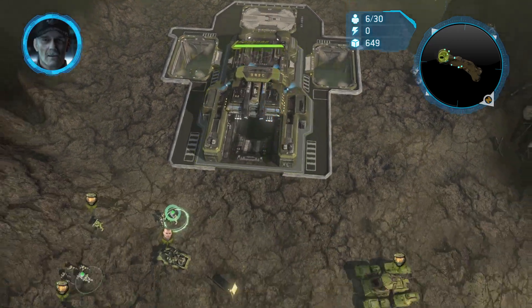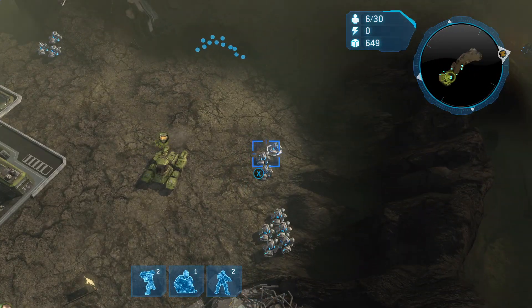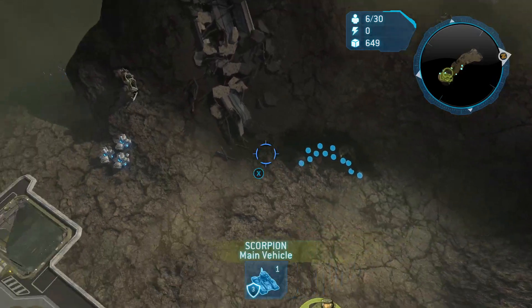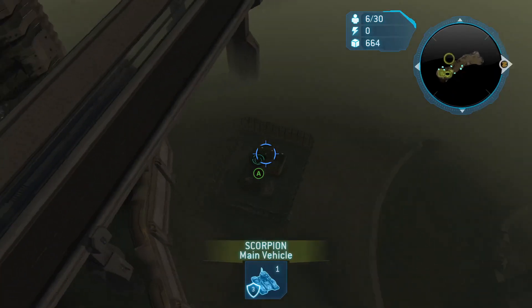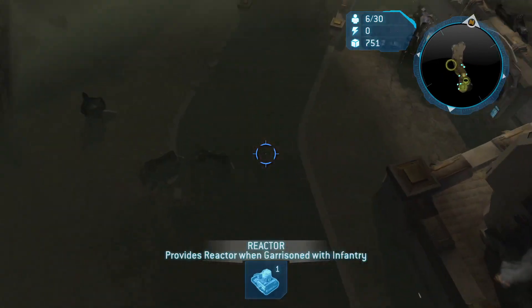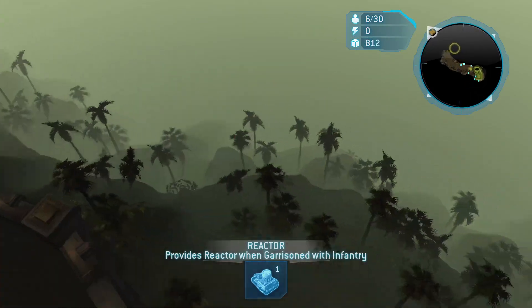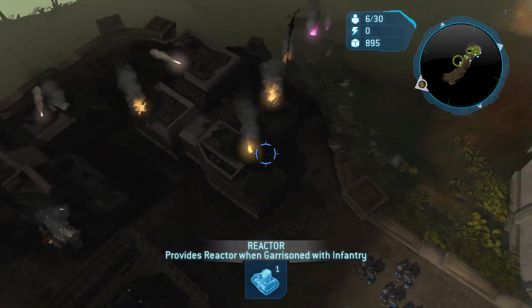Other UNSC units have been notified and are retreating to your position. Let's get this tank somewhere decent. Station upgrade complete. It's a reactor we can garrison. What else can I see here through the fog of war? Supply pad complete. Another reactor over here.